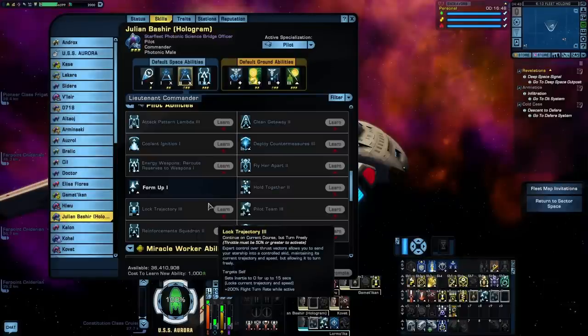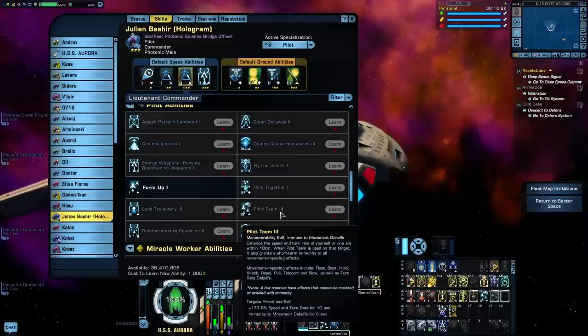And before people start yelling at me in the comments — yes, I know about that duty officer that gives you a bonus damage buff while you have Lock Trajectory active. It only has a 25% chance to activate, and maybe if it were a guaranteed buff I'd think differently. But for now, I can't be bothered with RNG. And yes, I know about the Starship Trait for the Mars, but being able to toggle the most useless bridge officer ability off and on still makes it the most useless bridge officer ability. Pilot Team gives you a buff to turn rate and flight speed and makes you immune to movement debuffs. On its own, not all that impressive, but as long as you have room for two of these along with Fresh from R&R and Synthetic Good Fortune, they're not bad to have.